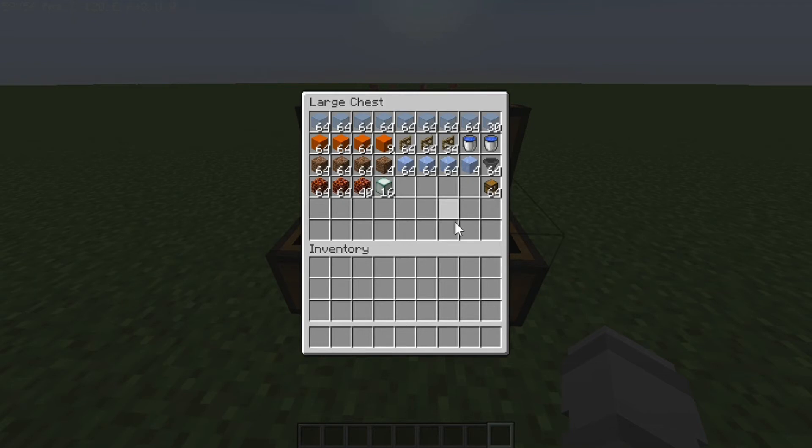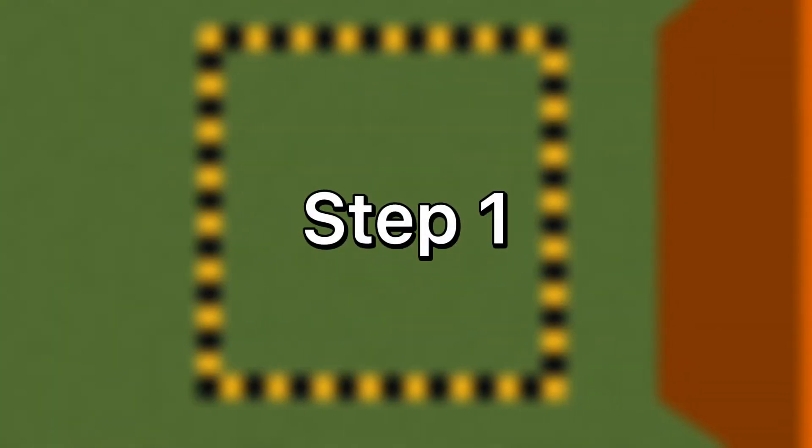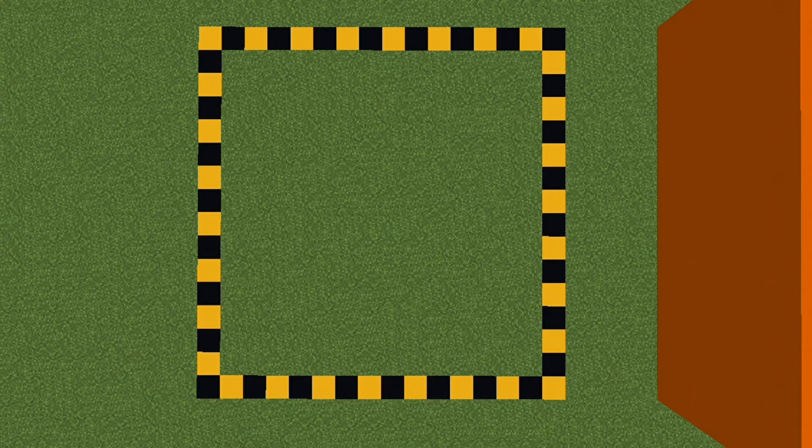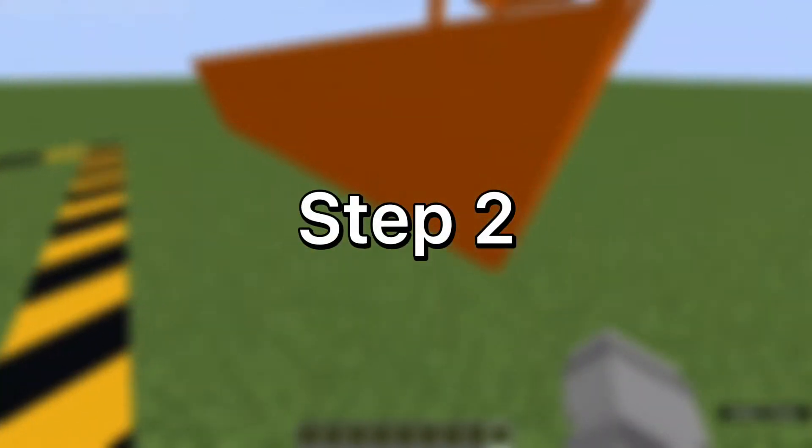Of course you need your spawners, but I don't have them in this creative world. Step one: mark out a 16 by 16 area for your farm.